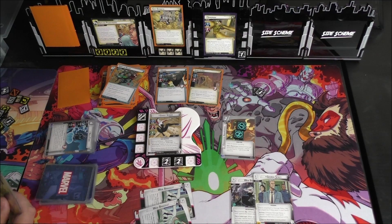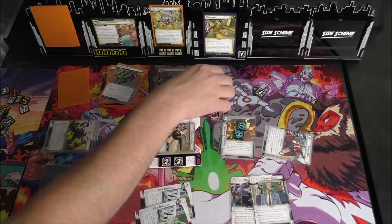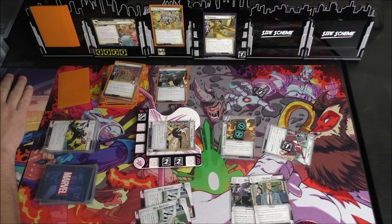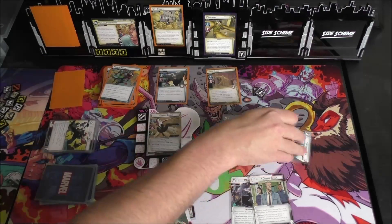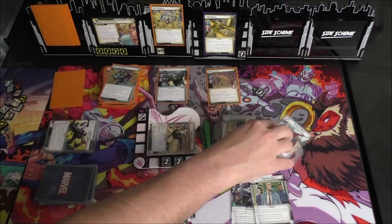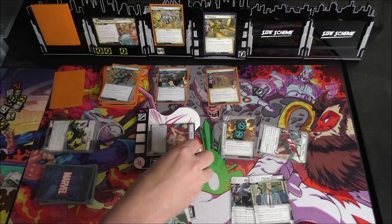I can play Spider-Man and get two more uses out of Gwen now. Let's go ahead and play Spider-Man, attack for two into Sandman, remove two Sand counters, and then Thwart two. We'll flip down and recover — because we are very close to dead and we know there's damage coming towards our face.